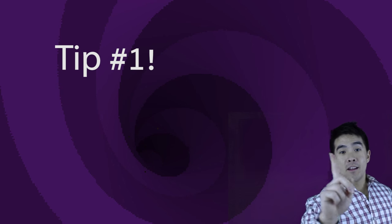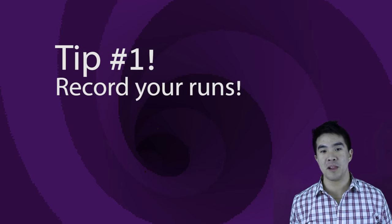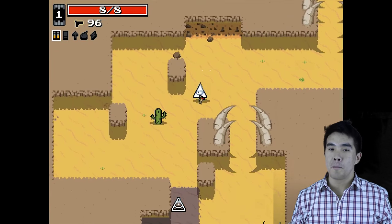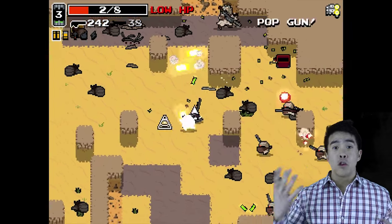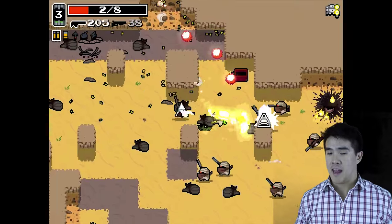And finally, tip number one: record yourself playing. It's extremely important to be able to see how you move, to see your bad habits that you pick up in the game, and to see the reasons why you die. Remember, this is a game where you have a 100% chance of dying. So the best course of action is to see the reasons that you die and not do those things.